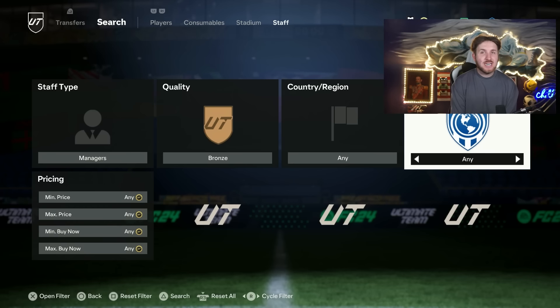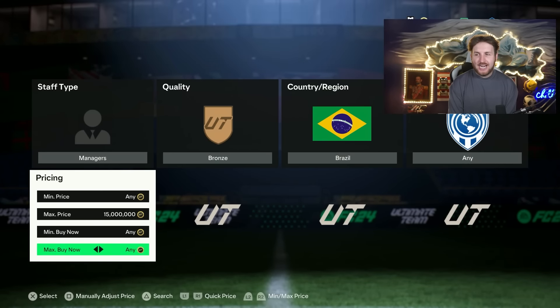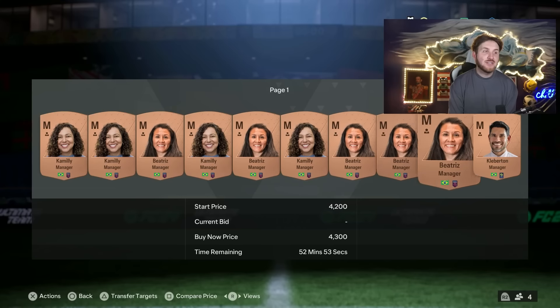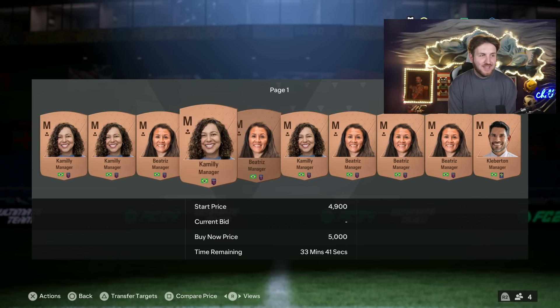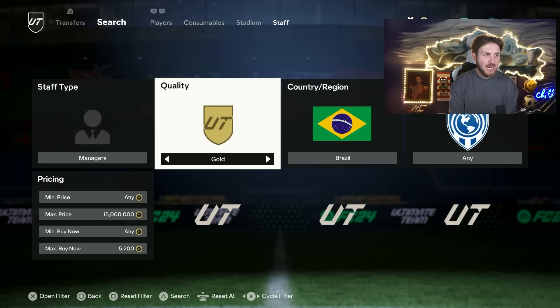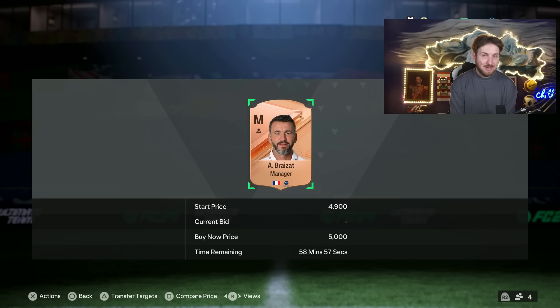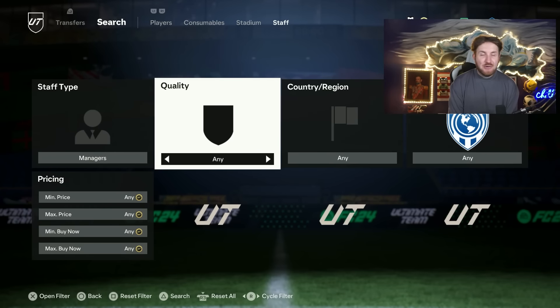Another cool tip to make coins in FC25 — and it's a very fun one — is the bronze manager filter. Bronze Brazil managers are actually very expensive. The cheapest bronze manager right now is 5,000 coins. So if you pack a bronze Brazil manager in a tradable bronze pack, or bid on one in the new FC, this is an amazing way to make fast coins. There aren't many Brazil managers in the whole game — no gold managers, not even a silver — so look for bidding on bronze Brazil managers for cheap and selling for around 5,000 coins. The same applies to France managers.